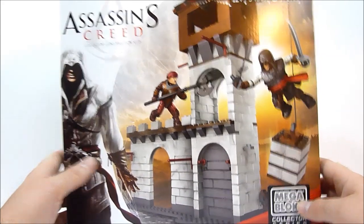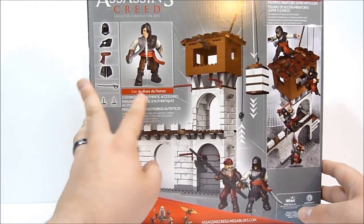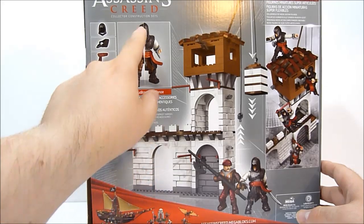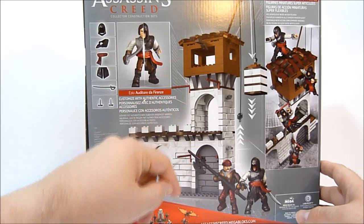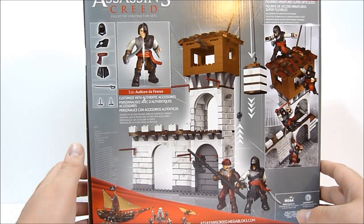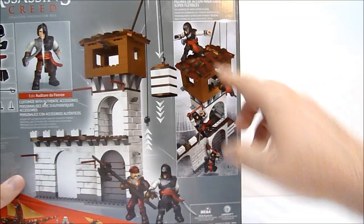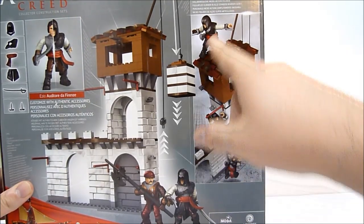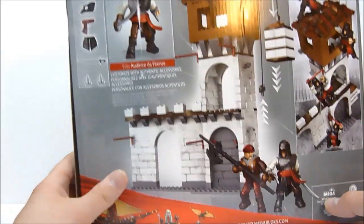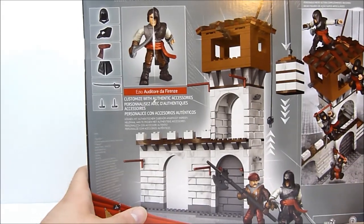Flipping it right over, we can see Ezio Auditore da Firenze. He can be displayed in either plain clothes — he comes with a hair piece — or the hood and Assassin's outfit. Pretty cool. Customized with authentic accessories. The pulley system is shown again here, and the superposable micro action figures are jumping all over the tower. This is supposed to be the lookout tower where you get the viewpoint of the city.